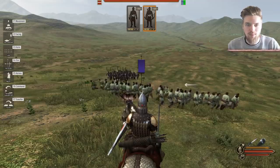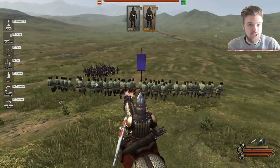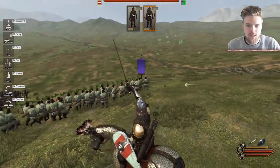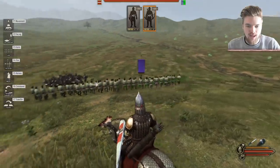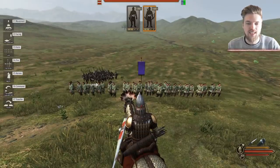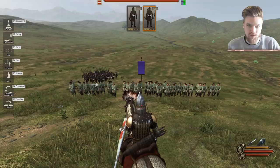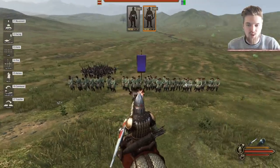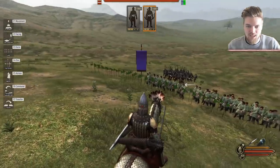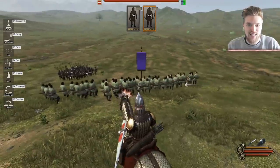Always drag from left to right, because if you drag from right to left your troops will be facing the wrong direction. This is a particular issue with a shield wall for infantry. With archers they'll still turn around, but you're making life really hard for them. So always drag from left to right by holding down your left click.